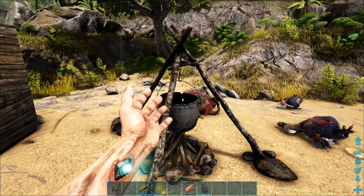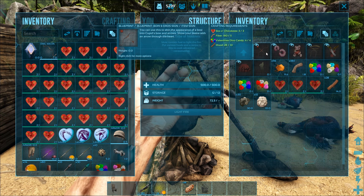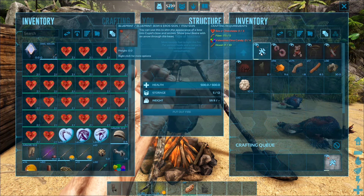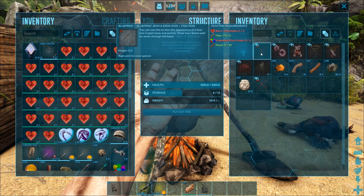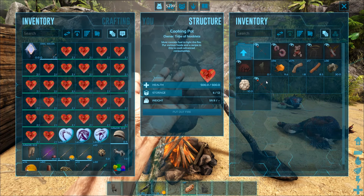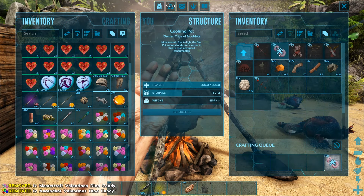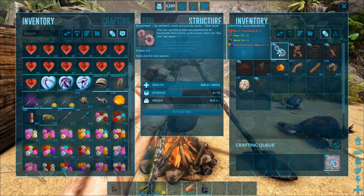Go back to the cooking pot, open up the holiday folder — let's make a bow skin first. I'll equip them after I've made them all. Handcuffs next. You don't need to see me make everything, I'll just skip till I've done them all.